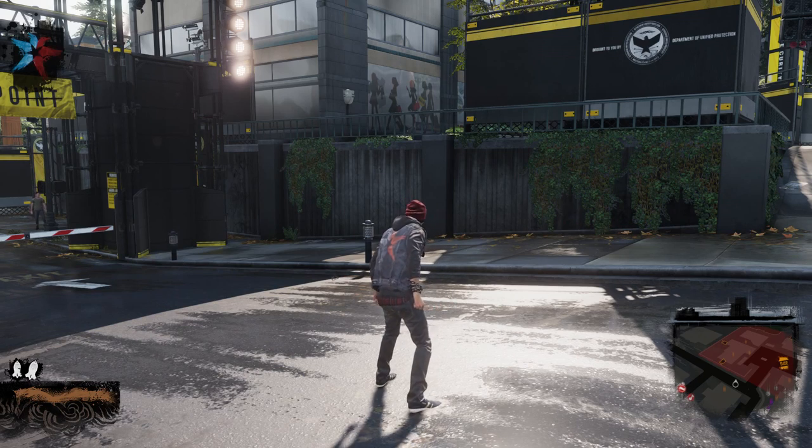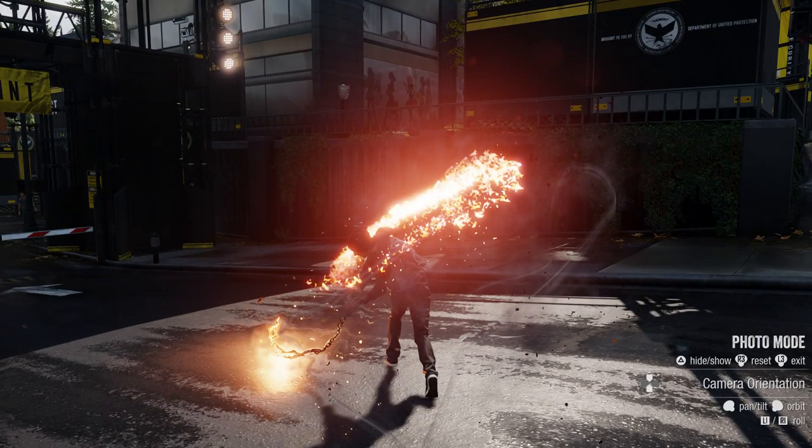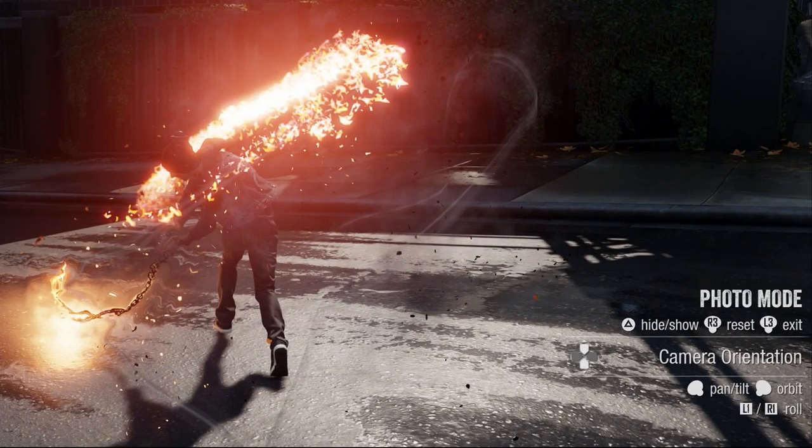Exit the Pause menu and do something cool. Now click the left stick. The game will pause and the Photo Mode UI will pop up. This UI shows you all the Photo Mode controls, including the button to hide the controls when you're ready to share your picture. First, let's see what we can do here.